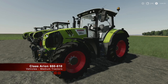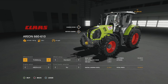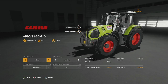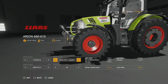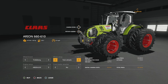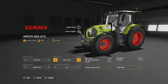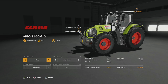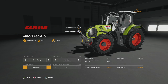Next up we have the Claas Arian 660/610, found in medium tractors, with fewer customization options than the 460/410. For wheel brands we have Trelleborg, Michelin, Nokian, and Midas. In Trelleborg we have standard tires, wheel weights, wides, wides with weights, rear twin wheels, twins all around, and narrow tires. In Michelin we have standards, wheel weights, wides, wides with weights, and rear twins. In Nokian you can't change anything, and in Midas we have standards, wheel weights, rear twins, and twins all around.